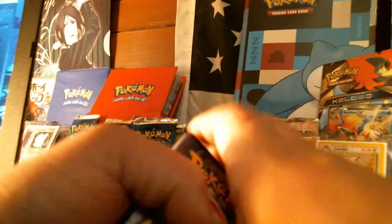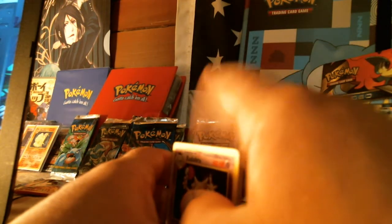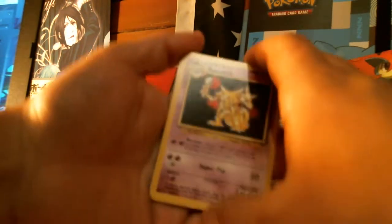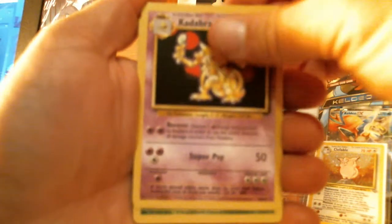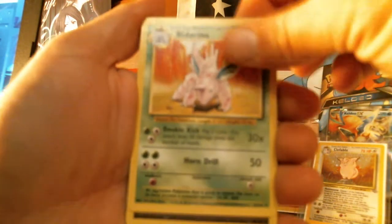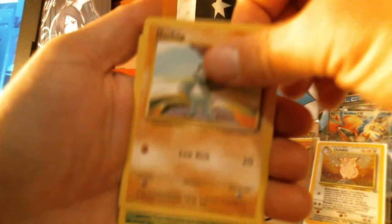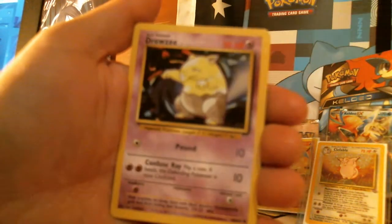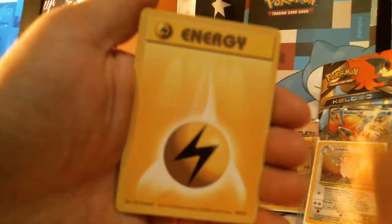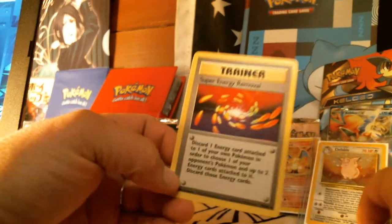We had two amazing pulls a couple days ago — we got the Clefable from the Jungle Booster Pack and we got the original Ninetales, which was amazing. If you haven't seen that, check out the channel. Kadabra, Nidorino, Defender, Poliwag, Machop, Tangela, Pikachu — we got Pikachus from every set now, fantastic. Drowsee, another Drowsee, energy, energy. And the rare is a Super Energy Removal trainer card. Charizard, my boy, you did us wrong.